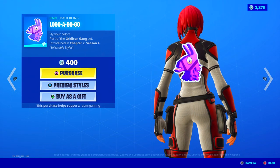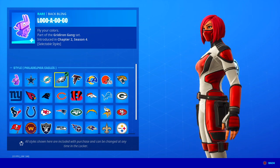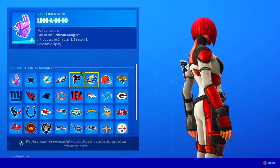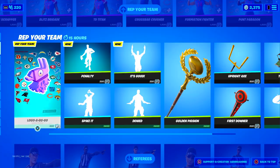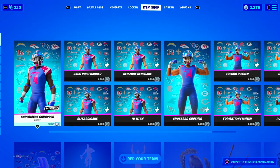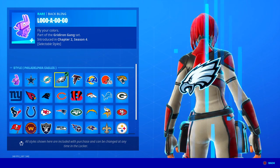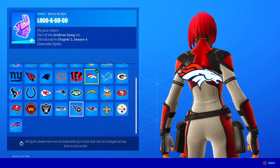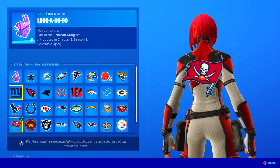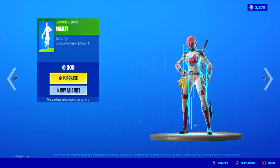Over here we have 'Rep Your Team' - you can wear your team's NFL logo as a back bling. The logo has a hologram effect - that's actually a really nice hologram. Can I just ask something - when are the NBA basketball skins coming that are like this? The day we get NBA basketball skins at this quality, I'm going to buy so much stuff. Favorite NFL teams, eh - but favorite NBA teams? Count me in. The quality of these logos - 'Fly Your Colors,' 'Logo A Go Go' - is so good. It makes me want to get it just because of the logo quality. 400 V-Bucks for that.